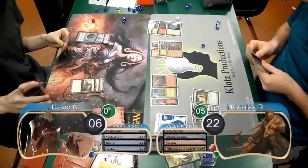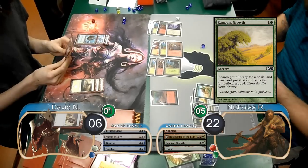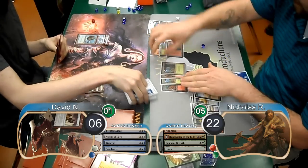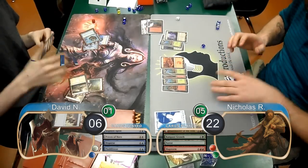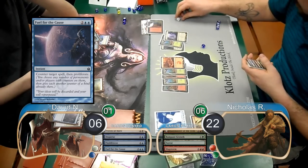Nick drew a card when his Simulacrum died, and then used a Rampant Growth to find another Forest. David just played Draw Go, and then Nick started his next turn by playing a Slagstorm. However, David countered it with a Fuel for the Cause and proliferated, bringing Nick up to 6 Poison.